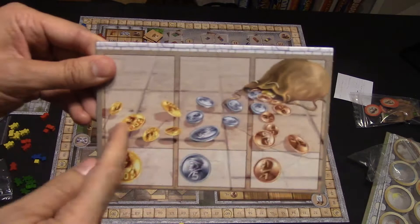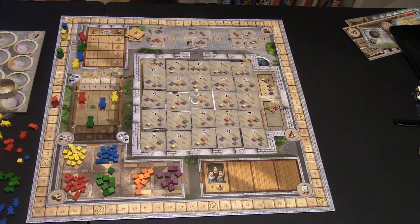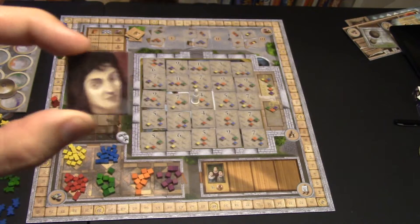That's the base game. Now let me get to the eleven expansions — and they're all mini expansions. There's also a two-player variant with Leonardo, a ghost player marker. You can move him and it will tell you what actions he takes each round. But that's not one of the mini expansions.